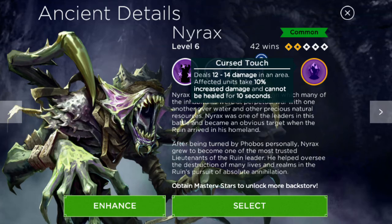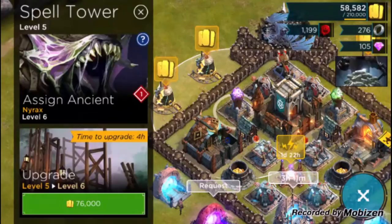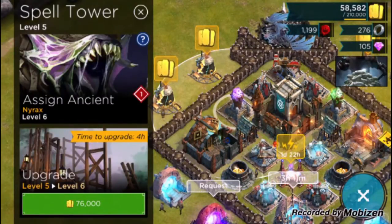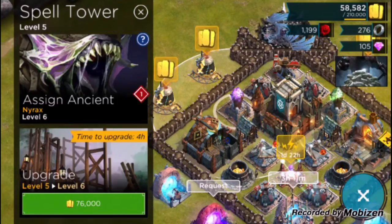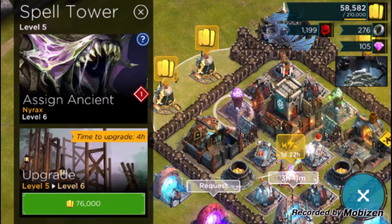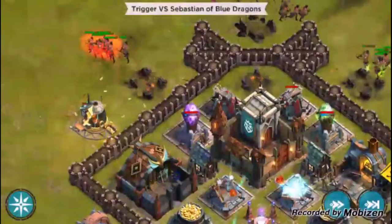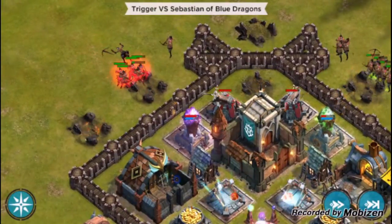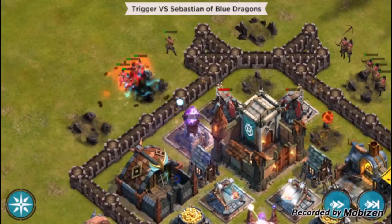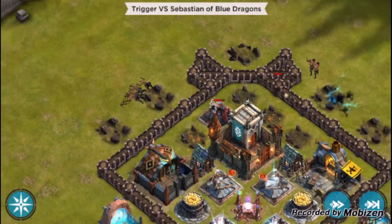Here it is in action — this is in a spell tower. I assigned Nyrax to show you how big the radius is. If you put it in the center of the base it will most likely cover the whole base, which is what I really like about it. It fires on a group of wardens, doing 12 to 14 damage and the wardens take an extra 10% damage. They get taken out really quickly and that whole group of wardens got taken out right before the spell tower was destroyed.